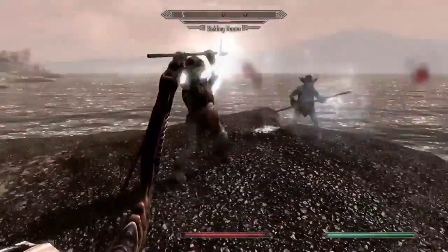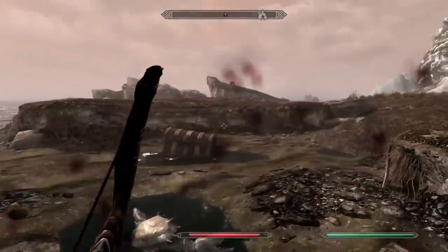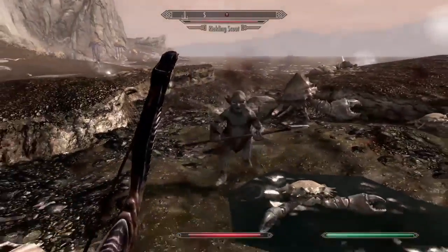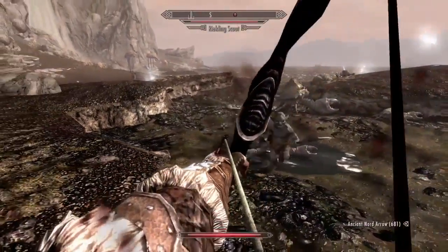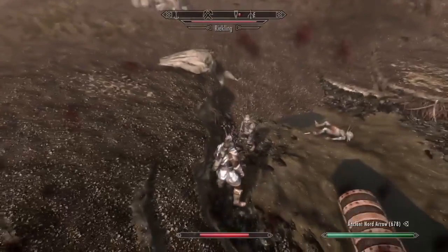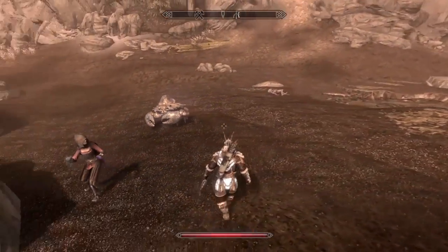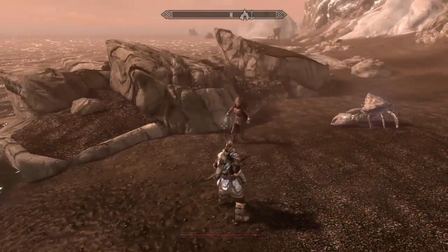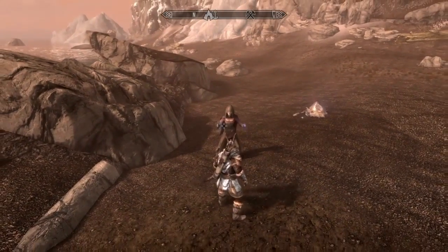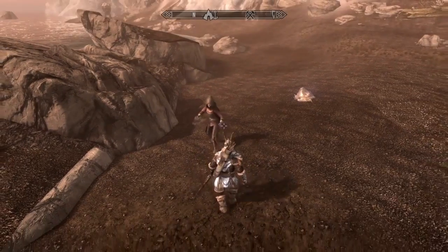Like these guys here, Reiklings are very aggressive as enemies and they are exactly the same as your follower. They are not scared of any level and will always attack at will. One thing a lot of people don't know about pets in Skyrim is that you don't have to choose between a human follower or a pet — you can actually have both. So I can have Serana and also a Reikling follower too.